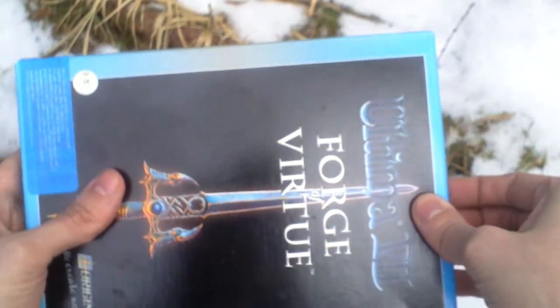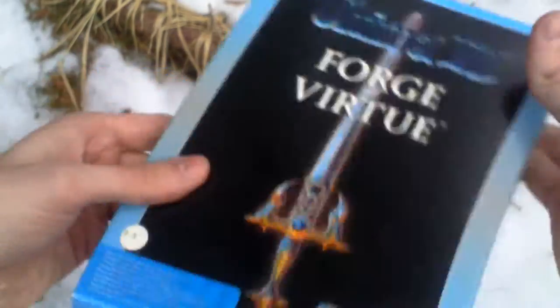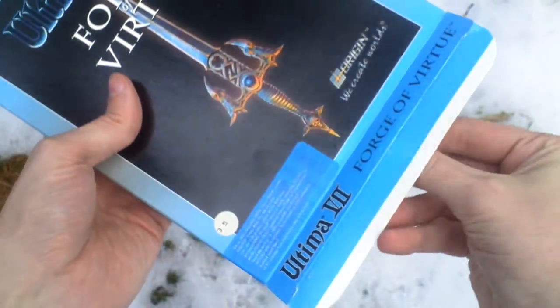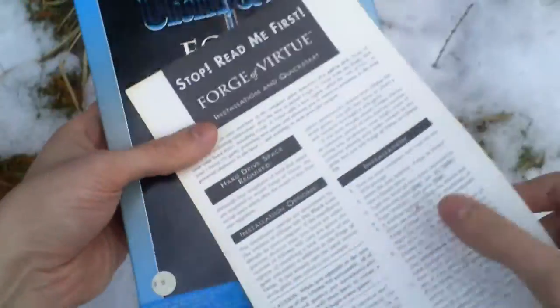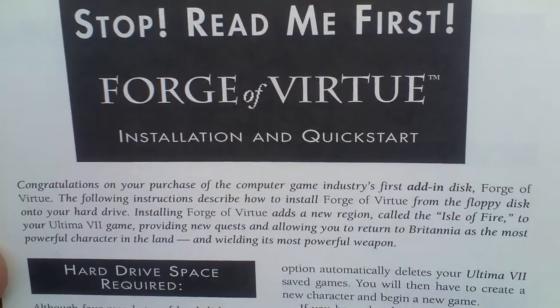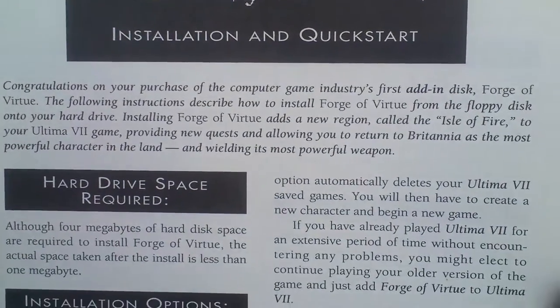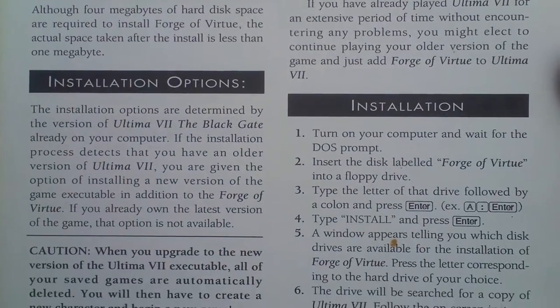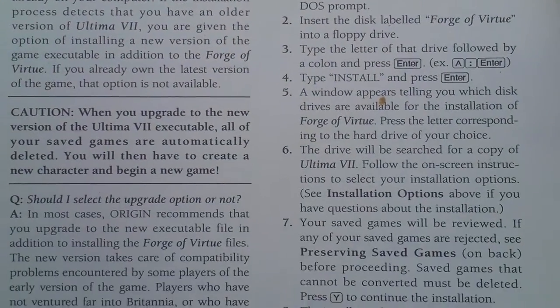Now let's open the box and see what is inside. Here is a readme first — something about installing the game, setup and stuff.